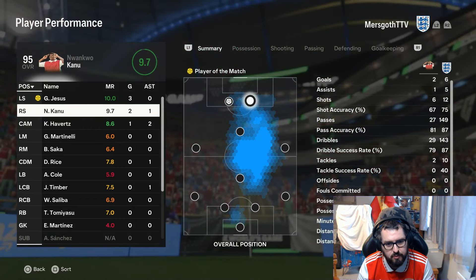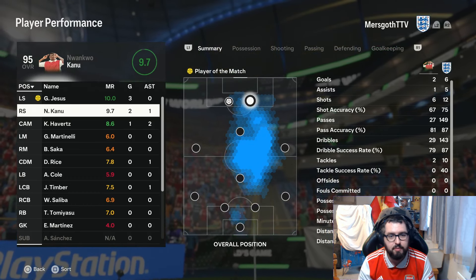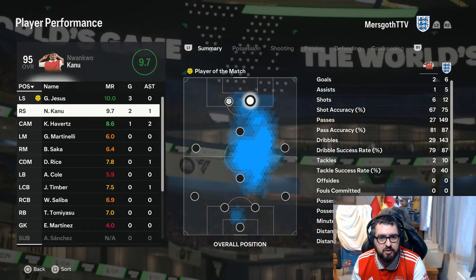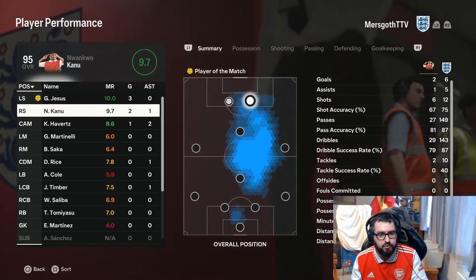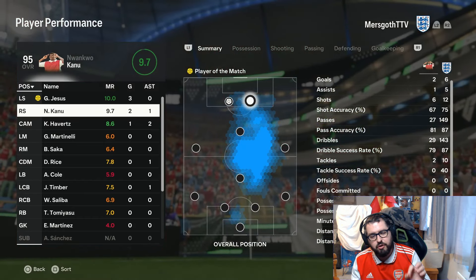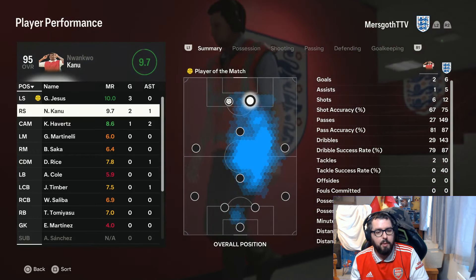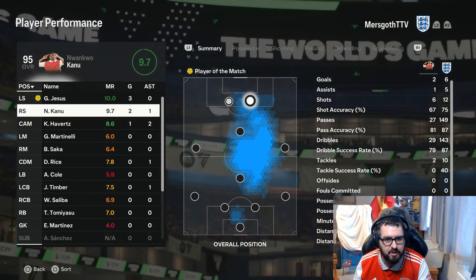The passing — chef's kiss. The passing was on point, getting Jesus through on goal a couple of times. It is a nice fun card and it is dirt cheap for an 86-rated squad. I'm going to leave the review at that. Thank you for watching — if you do go out and do this Canoe SBC, let me know in the comments what you think and whether you're going to continue using it. That's gonna be it — catch you all in the next video, bye!